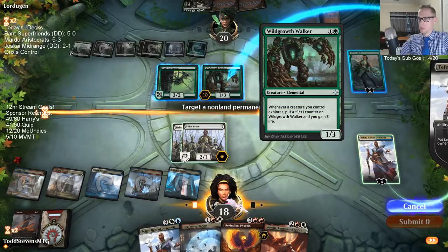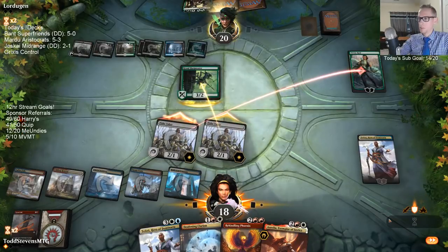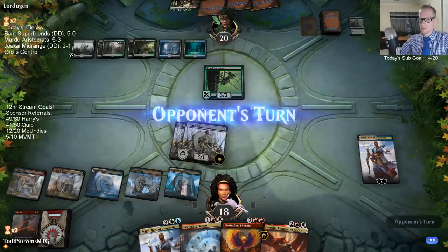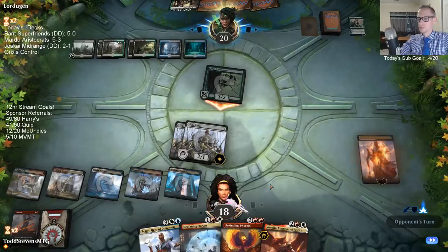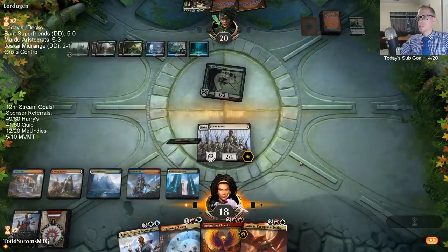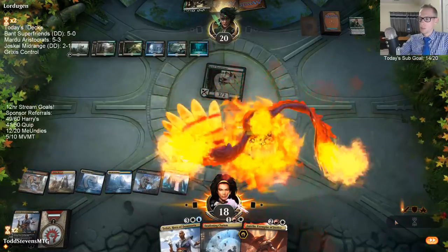That's okay if our Teferi dies — I think that's a good trade. Oh, I love that block. Come on, block it! Dang it. That was so close to them blocking. Another Vivian? No other Vivian — hooray! I'm a little worried about Counterspells. This is why I'm going with Phoenix over Teferi. What do they have?